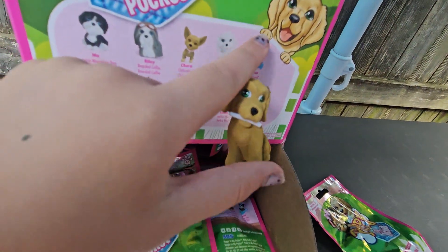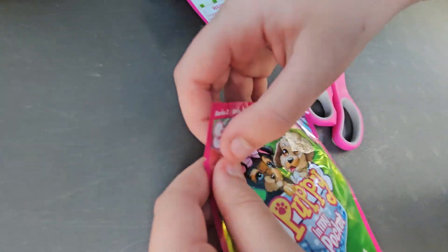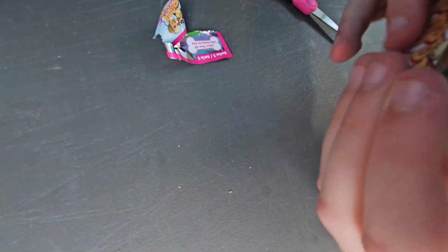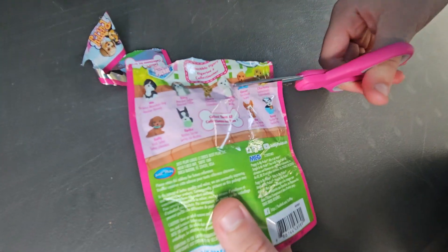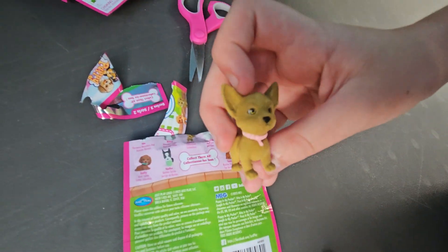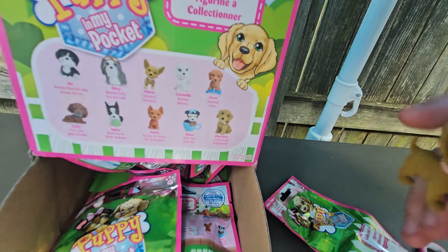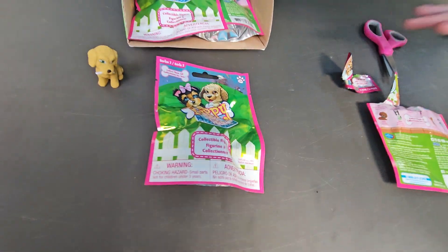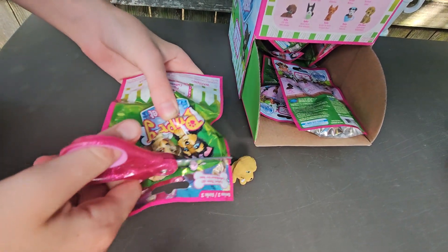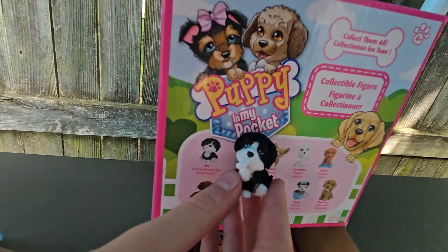We got Charlotte. We got another different one — this one looks like Charo. We got another different one — this is Moe.